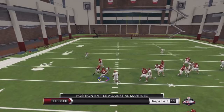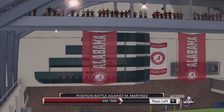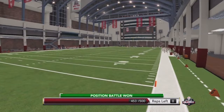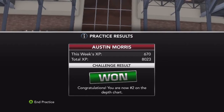What is up, you guys — Flo here, and today we have the fifth episode of my Running Back Road to Glory with Austin Morris for the Alabama Crimson Tide. Starting off this episode showing the position battle to move up into second place on the depth chart. We're over halfway through with not many reps to go. We did a good job and I would win this position battle.